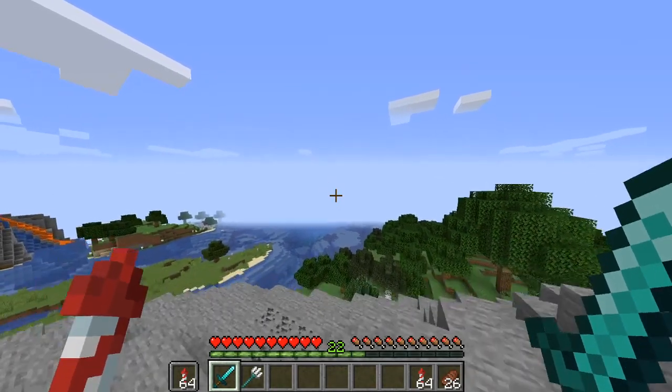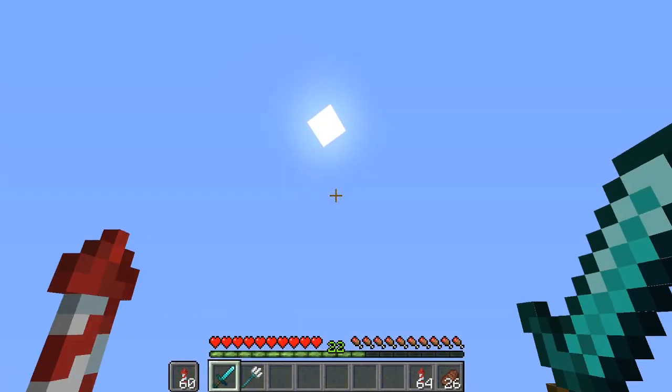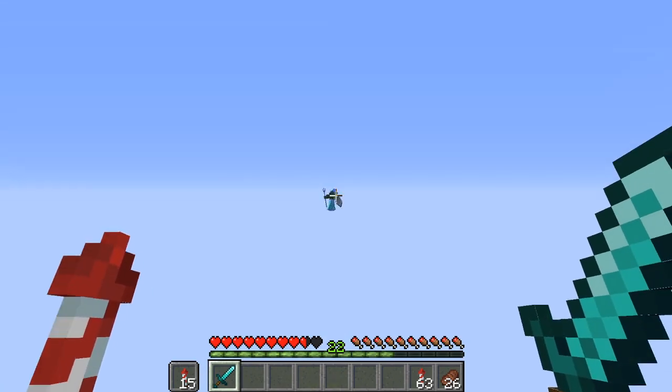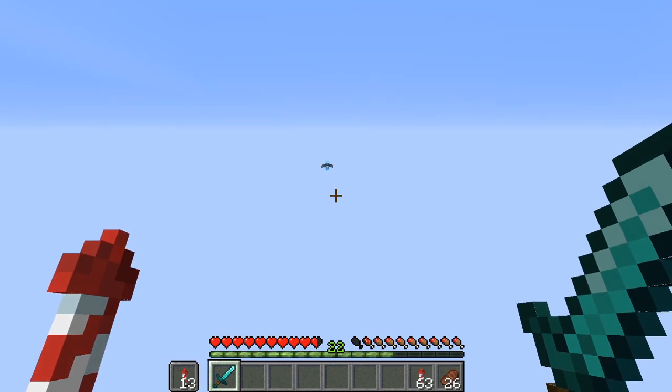If you want to get the trident in this data pack, you better pack your fireworks, because we're going all the way up to Y equals 1000. Once you've flown far higher than you'd ever reasonably want to, you can throw your trident, and a sky bandit will steal it from you. If you want to get it back, you have to kill him.